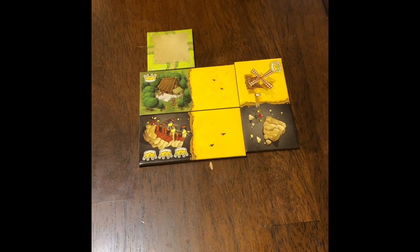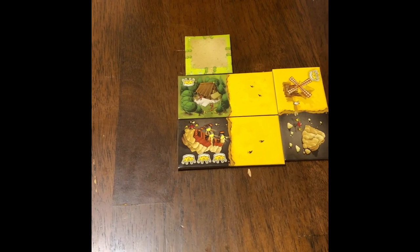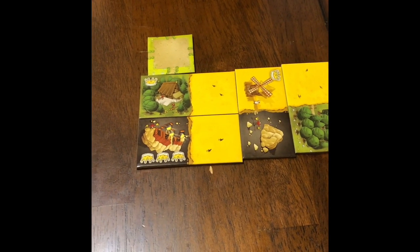Here's another tile being put down. As you can see, the three yellows are touching, but the one below it, which is a brown one, doesn't have to match. You have to make sure at least one side matches.